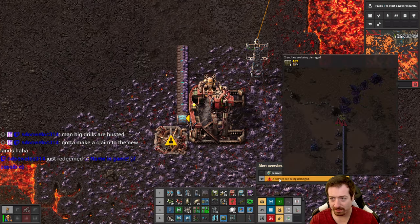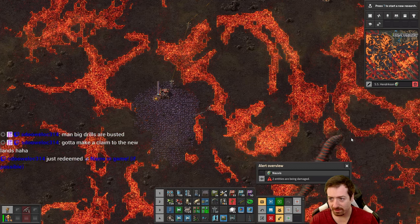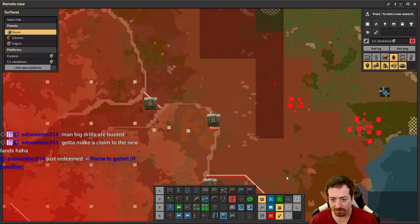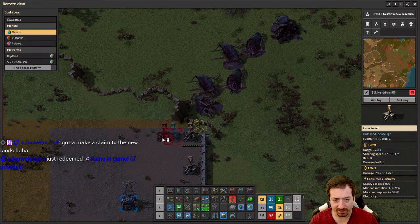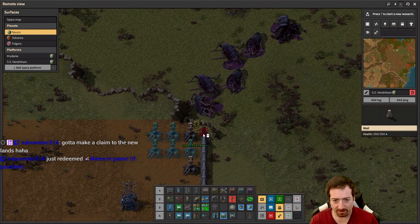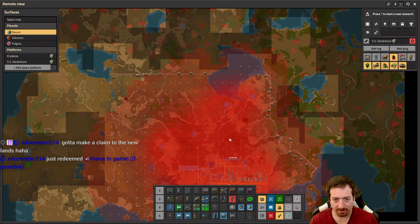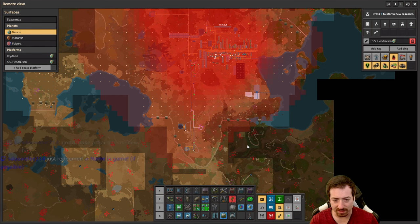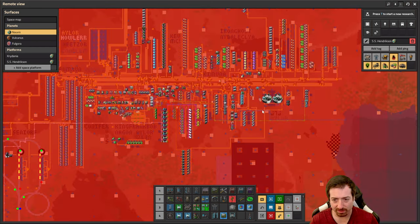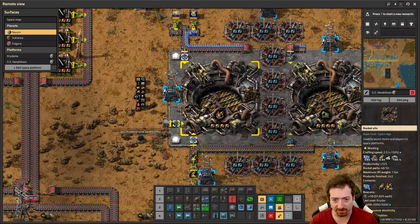Did I just hear a worm? I did — there is a worm friend over there. All right, we've got some attacks on Nauvis here. Let's get a few more turrets there. I think pollution is actually shrinking right now, but there's still a bit going on because now I'm buffering a whole chest worth of these things.